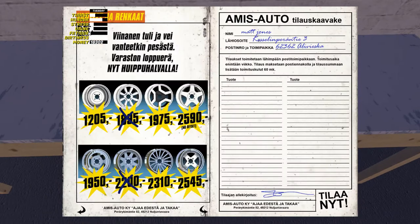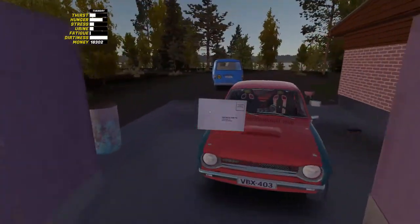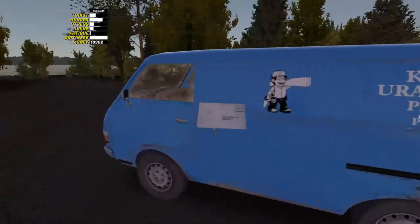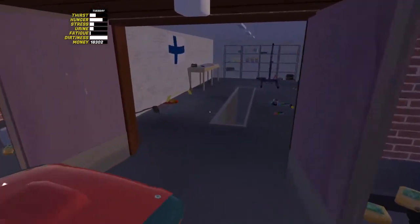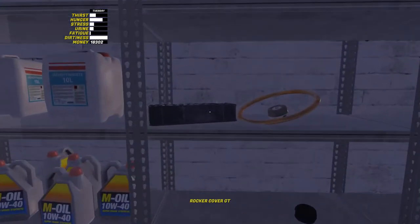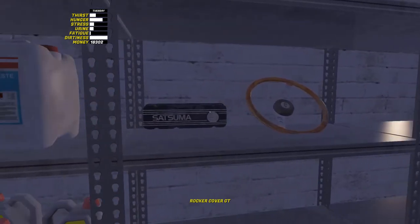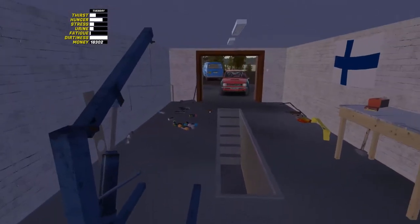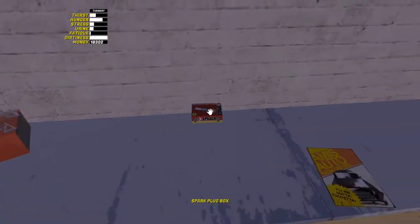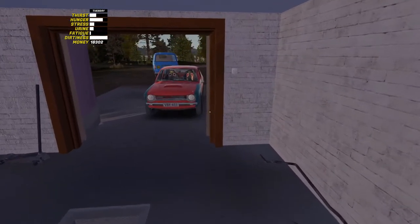We're going to order these big parts — a quad carburetor, which will be fantastic. We need to find some GT parts. I've got two already: the rocker cover, which looks very nice, and the GT steering wheel. Both can be found at Flitari's, near where you find the long coil springs. I'll put a screenshot in the video — unfortunately I screenshotted it without the parts there, which was silly.